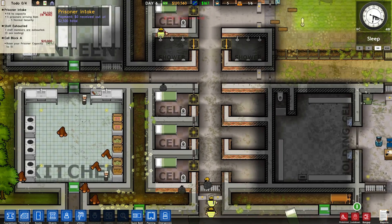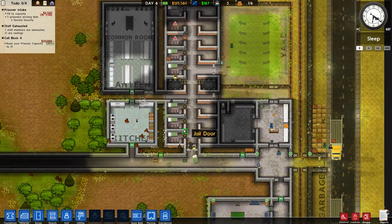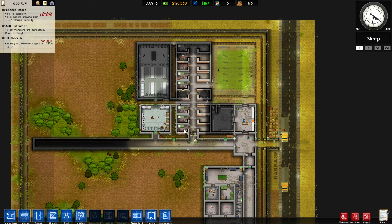We've got some cells done and we've got five more prisoners arriving, so we'll stop it there. Thank you very much for watching. Next time we're going to see to it that we get more grants done — the first one is cell block A to raise prisoner capacity to fifteen. If you liked this episode, feel free to press the like button — it really helps the channel. Leave comments if you want me to improve or if you're enjoying the series. I read every single one. See you next time — have a great day.